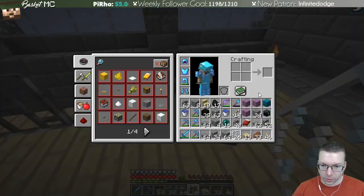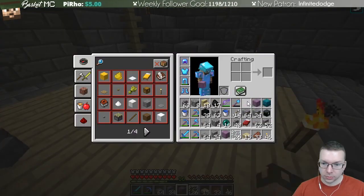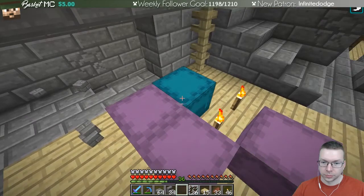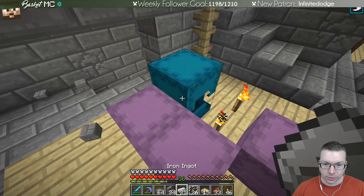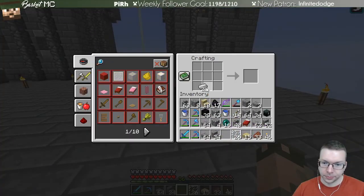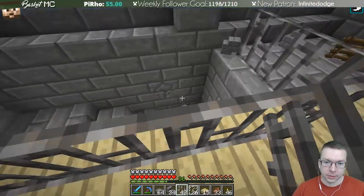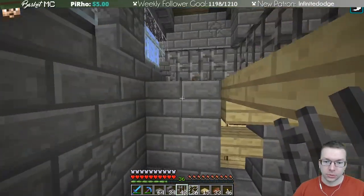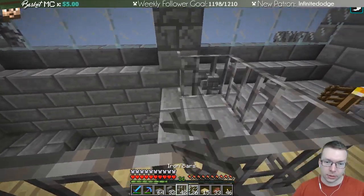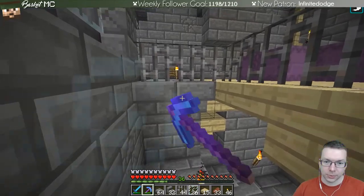Do we have iron bars? One of these might have iron bars — we'll go ahead and put that in now if we do. We can craft some. Let's get the crafting bench — I think we have one close by. So then what I might do, if this doesn't cut things up too much, is have the path here just so it lines up. Let's consider whether that is better or not.